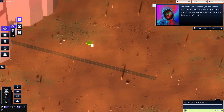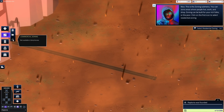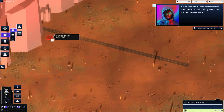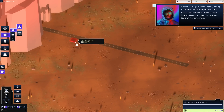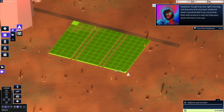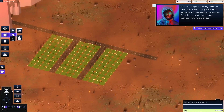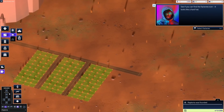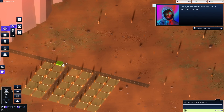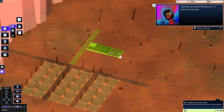Open the zoning menu. We have residential, factories, and commercial zoning. They want residential, so let's do that. Select poor residential. We'll zone 40 zones — let's just do a zone like this. Then select factories and offices, and select factories. Let's build our factory a little bit outside of town, a little further away from these people.